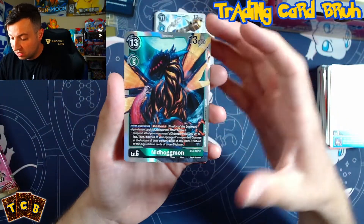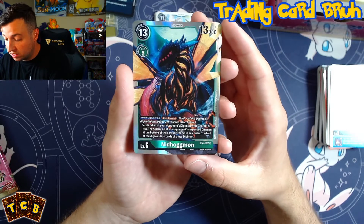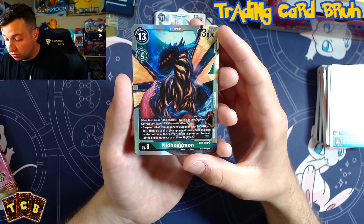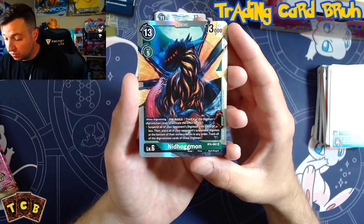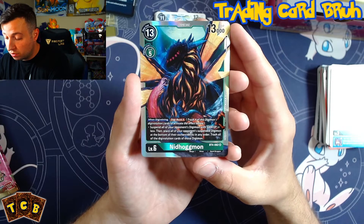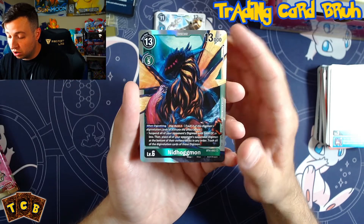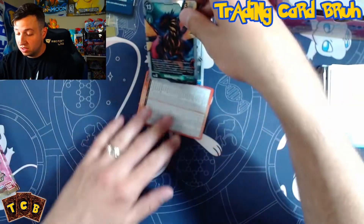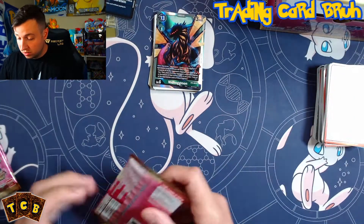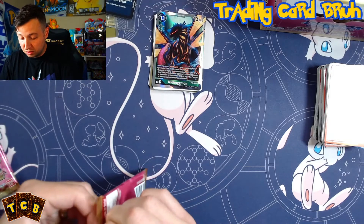Okay, this is an alt art! Nidhogmon — secret rare. Trash 4: suspend all of your opponent's Digimon with 5,000 DP or less, then place all of your opponent's suspended Digimon at the bottom of their deck in any order, and trash all Digivolution cards of those Digimon. Sweet. Not bad at all, but I've got faith — this is so early in the box, we can pull a lot more heat.